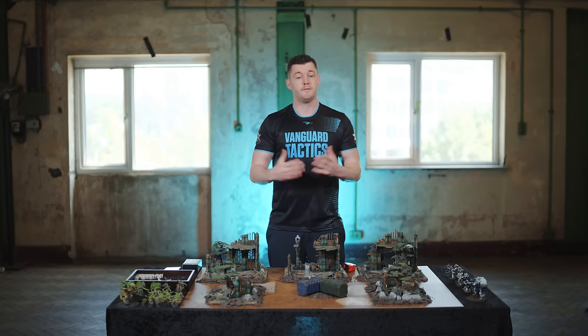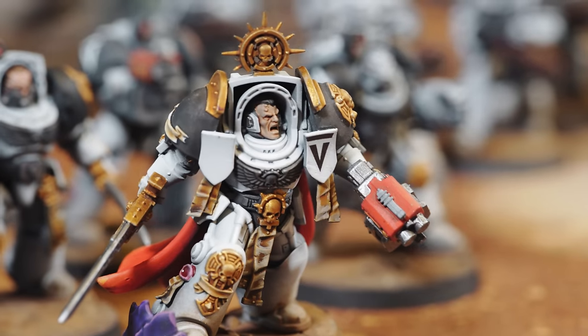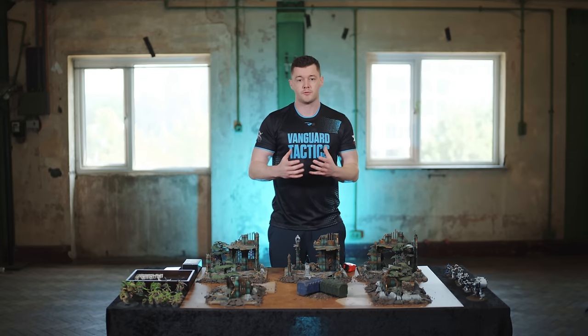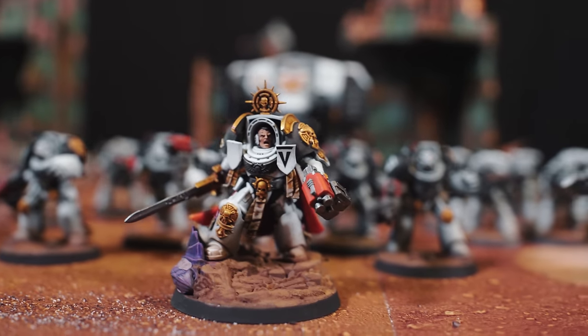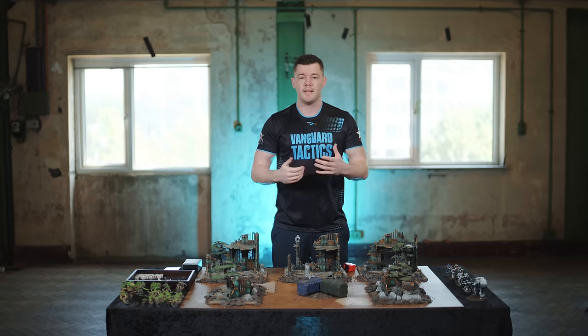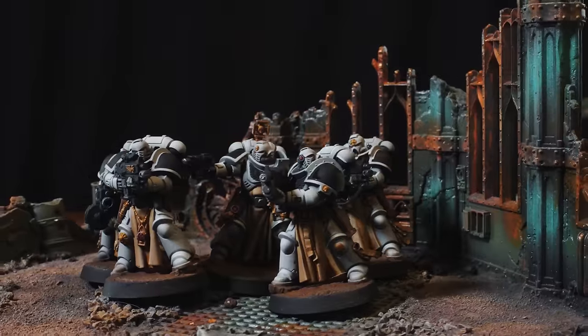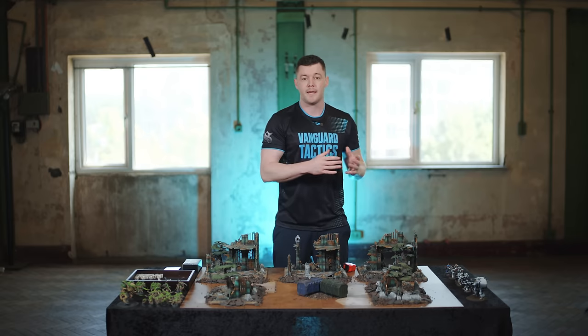To muster your army in Warhammer 40,000, you first need to pick a faction. For example, the Space Marines get an army rule called Oath of Moment. They're then put into a detachment, which unlocks certain extra abilities, enhancements, and stratagems to use across the course of the game. Next, pick one of the characters in the book to be your warlord — the character leading your army into battle. Then pick all the other units you want to include. Each unit has a points value depending on how powerful it is, and you need to bring that up to a total agreed with your opponent to keep the game fair and balanced.